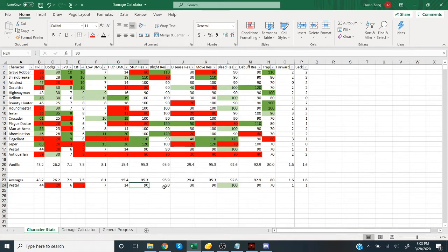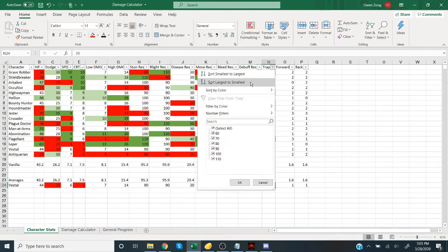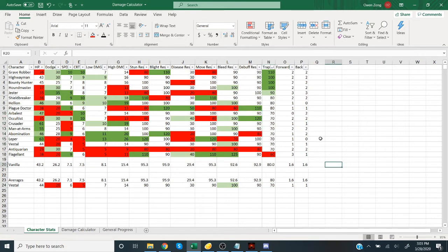Her stun resist is average, blight resist is average, disease resist is average, move resist is average. She has notably higher bleed resist than the rest of the roster. Debuff resist is roughly average. Her trap disarm is around the main average. She has forward one and back one movement. Overall, she's not very durable — below average defensive stats, though her bleed resist is a bright spot. This is an okay DoT resist spread, but I don't think she's very durable overall.